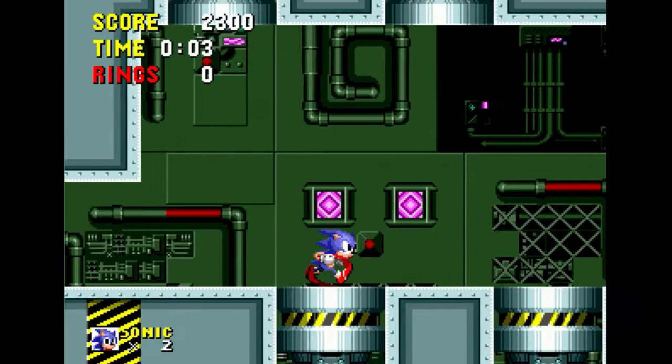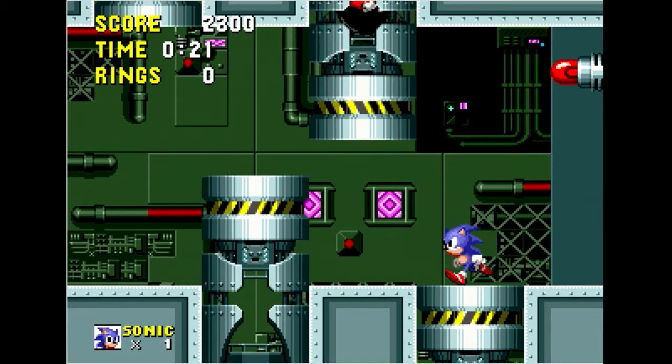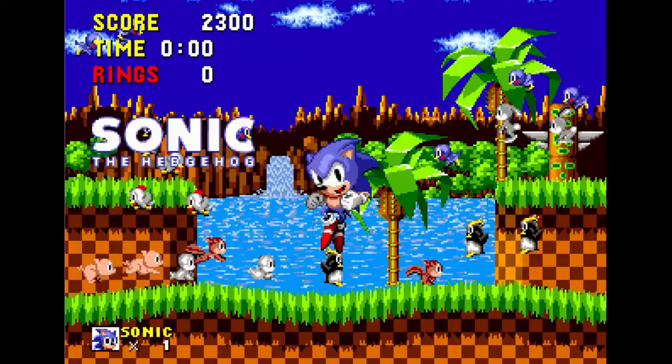After that nightmare, we move on to the final battle. No rings, no shields — one hit and you're dead. Eggman tries to squish and electrocute you, but all you have to do is dodge and hit. Not too hard, but a fun battle to end off on. And that's the first Sonic game.